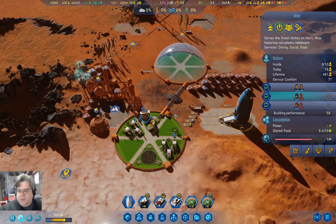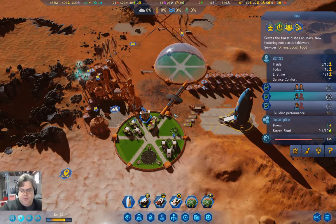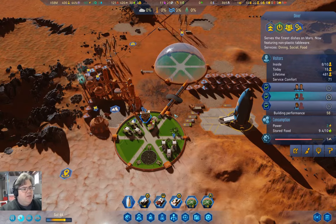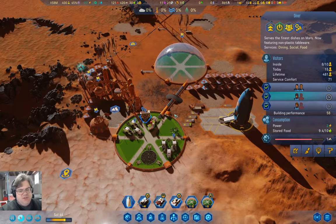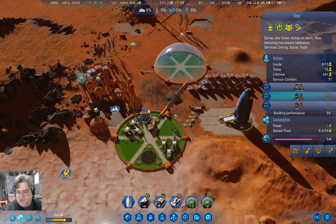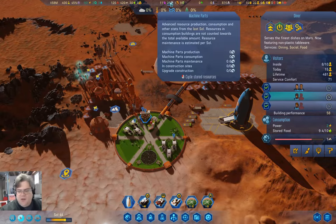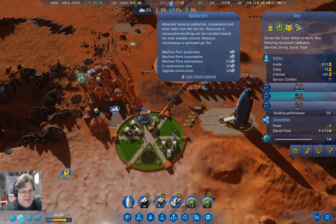Hey everyone, welcome back to Freedom City 1165. This is Surviving Mars Below and Beyond. I don't remember what I was doing last time, but I'm pretty sure it involves surviving a dust storm and getting a few resources in. But we're not out of the woods yet.